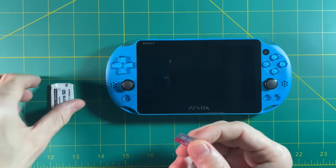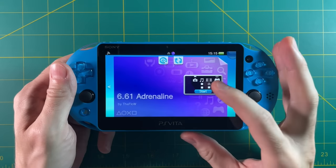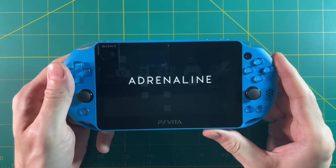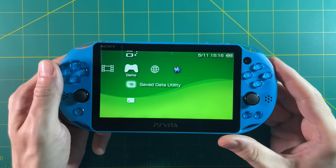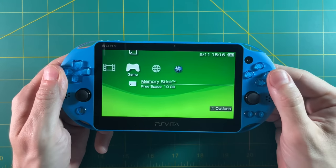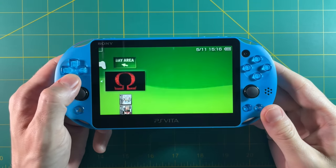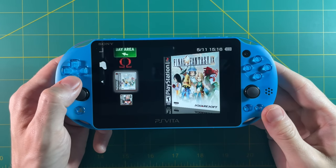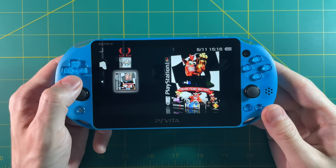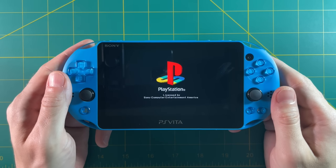Let's eject our SD card and put it back into the Vita. Opening up Adrenaline — single touch, that makes me so happy. You'll find all your games in the Memory Stick section. I have 10 gigs of free space on my 16 gigabyte card. Open it up and there they are: OutRun 2006, God of War: Chains of Olympus, Final Fantasy IX, and Crash Team Racing. Let's test some of these out, starting with PS1. Just like that you get the full boot logo and everything — I didn't have to load any BIOS. It all works perfectly.